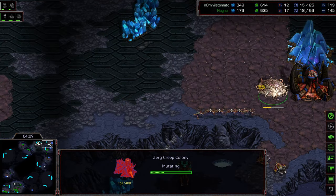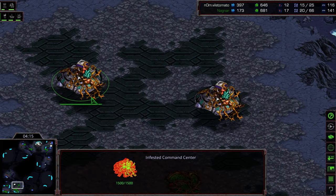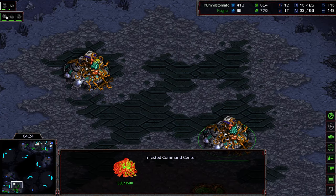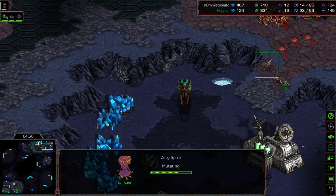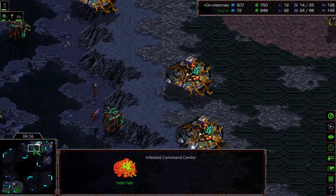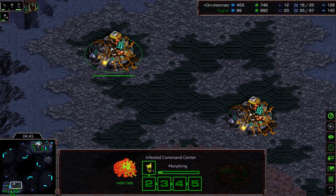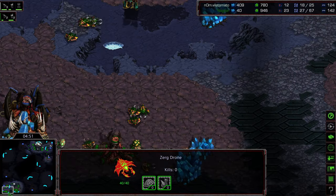A creep colony is being produced but I feel like it's a waste — zerglings are going to get instantly detonated. But here's the trick: Vile Tomato has his own infested command center on the opposite side of the map. Maybe if he can land that... Nagnar is going to try to produce his own infested terran to combat it — an interesting race. That spire is about three-quarters finished, drones pulling off the line. I missed the sun colony getting splorched, but now there are about five infested command centers working for Nagnar.